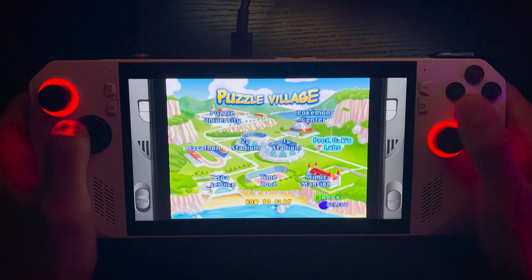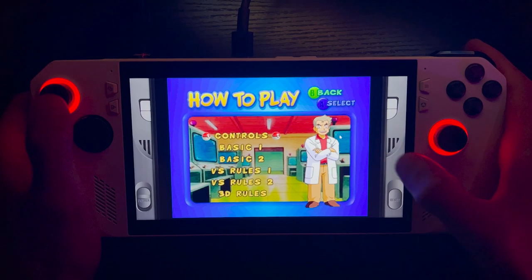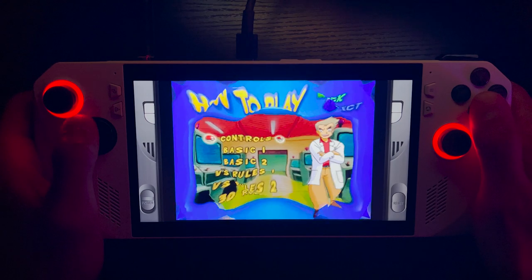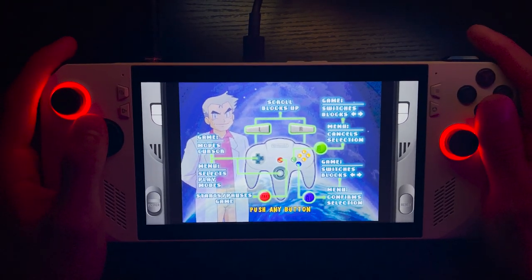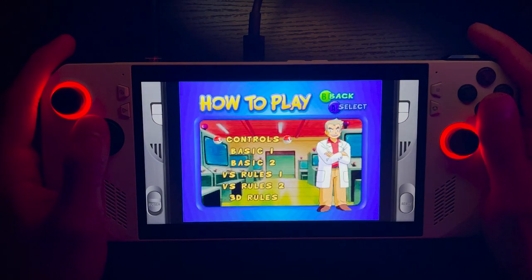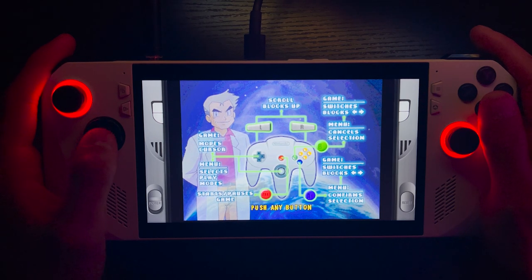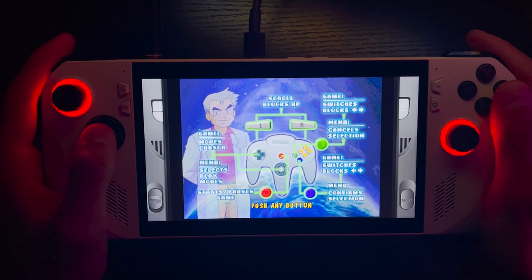I need to go to gamepad mode. I think it'll be pretty simple to figure out. I'm just not sure these bumper buttons work correctly, but I guess we'll see. Move the cursor. Select play mode. Start. Cancel selection. Scroll blocks up and down.